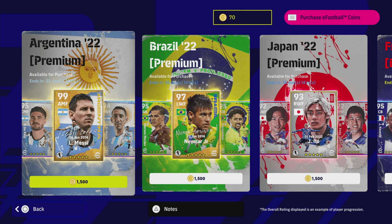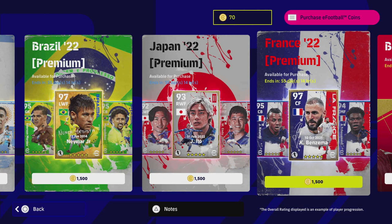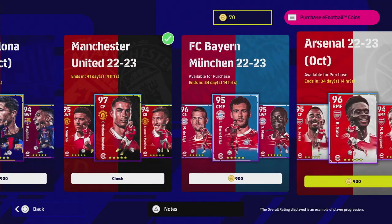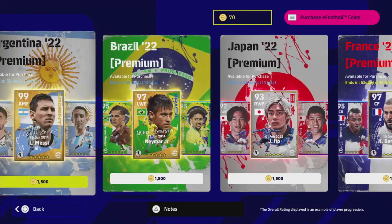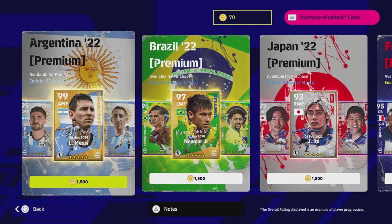Welcome to the Argentina pack review. Today Konami dropped a load of new packs - Argentina, Brazil, Japan and France. These are premium packs, the same as the national team packs they've released before, and the same as the packs released for the clubs. We're going to go through them one by one, starting with Argentina.